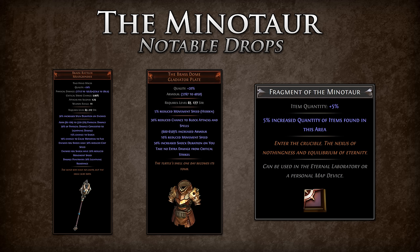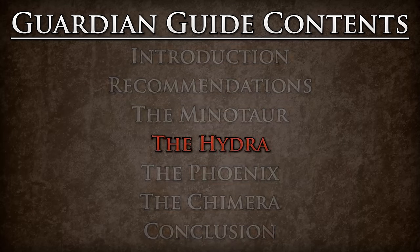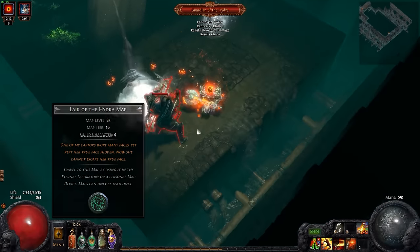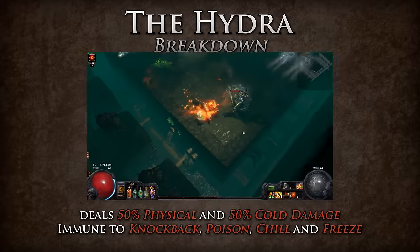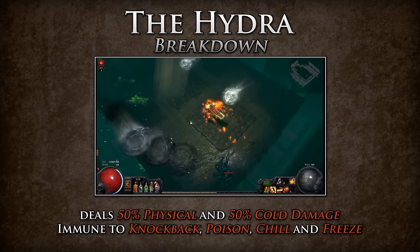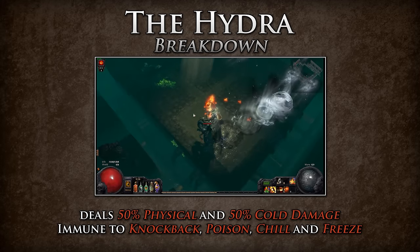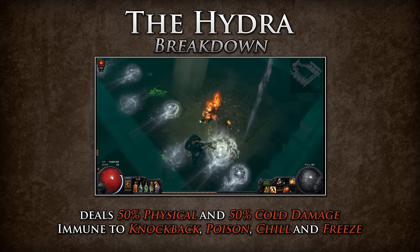Now that you have defeated the Minotaur, let us move on to the next Guardian — the Guardian of the Hydra. The Guardian of the Hydra resides in the Lair of the Hydra map. She hides behind her mask, making use of her range to keep her targets at bay. The Hydra deals 50% physical and 50% cold damage, and she is immune to knockback, poison, chill, and freeze. The Hydra deals deadly damage with her bow attacks and is very fast in her attack patterns.